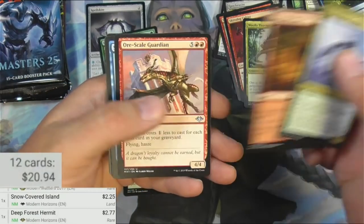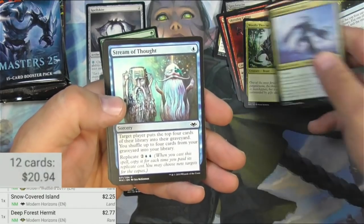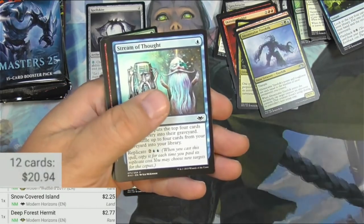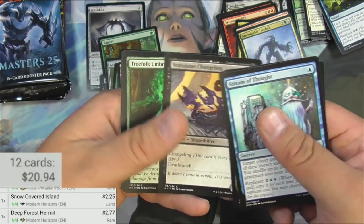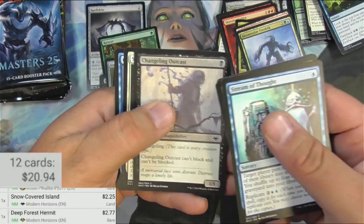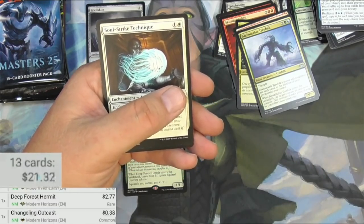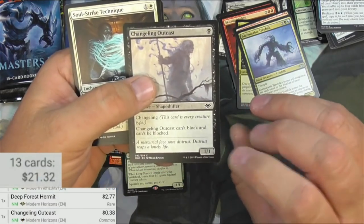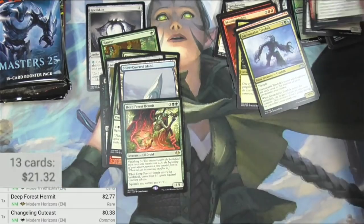Abominable Tree Folk, Forgotten Cave or Scale Guardian — it's a dragon. Stream of Thought — great art by Seb McKinnon. Got a Unirid, a Hellraiser. I like the Changelings in Modern Horizons. Umbra, and there's another one — this is a good one. I wonder if it sees some play. It's an unblockable Changeling — it's a decent card. Chiller Pillar and a Quakefoot Cyclops. Moving on, I need a big hit here — no mythics yet.